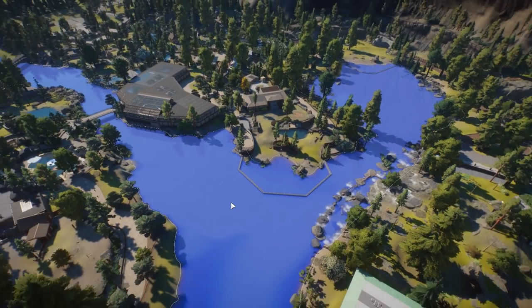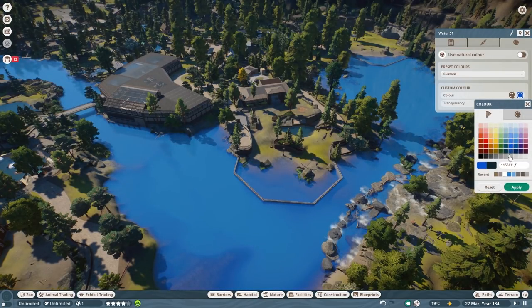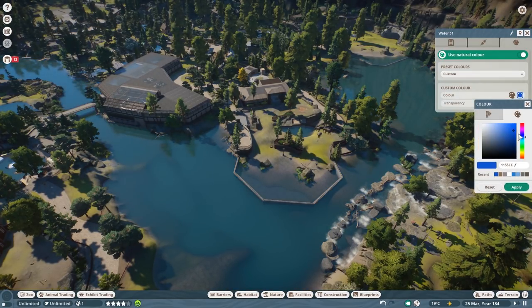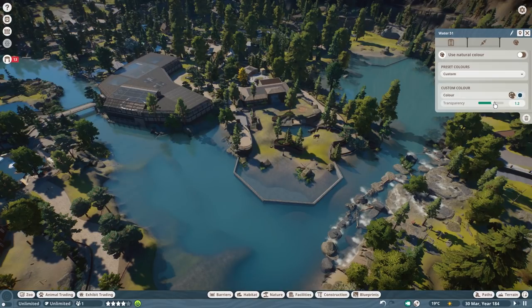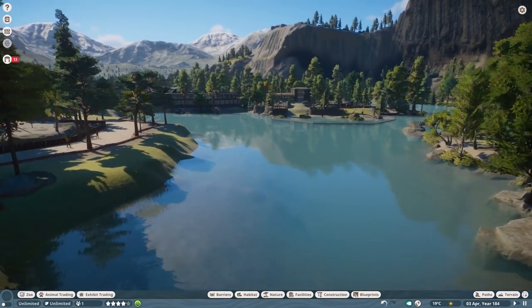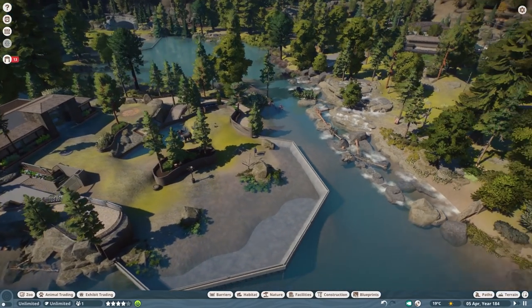We could actually try to see what happens if we change the color of this water area. Oh my god — no, we definitely don't want that color. The natural color looked pretty good. Maybe something in between, like a darker green. I actually have no idea what color the river in Yosemite would be — I think I need to look up some images. Going down here it looks kind of realistic but a bit murky. I'll have a look at some photos of Yosemite to see what the water actually looks like.